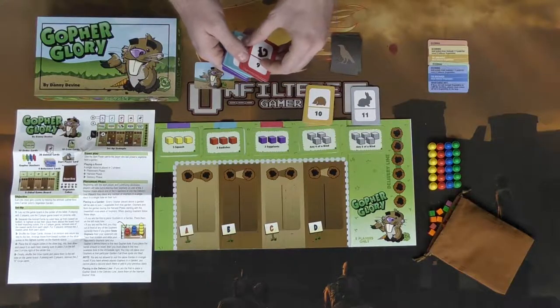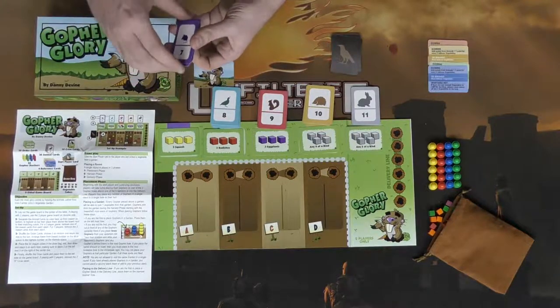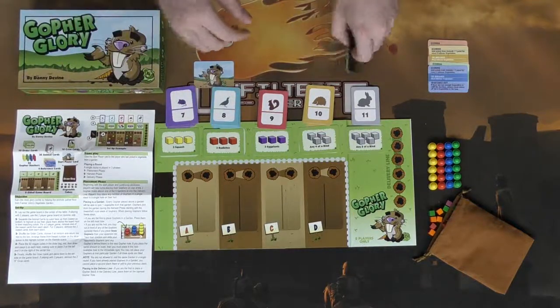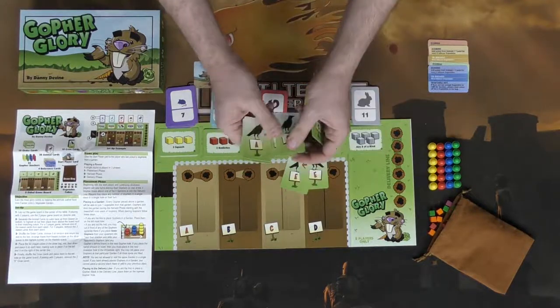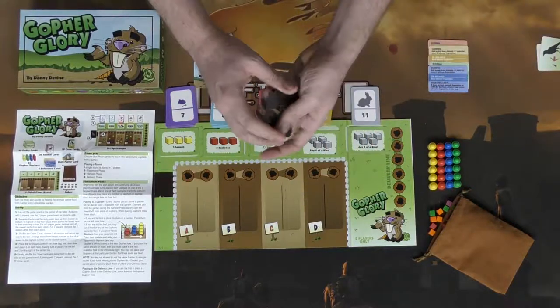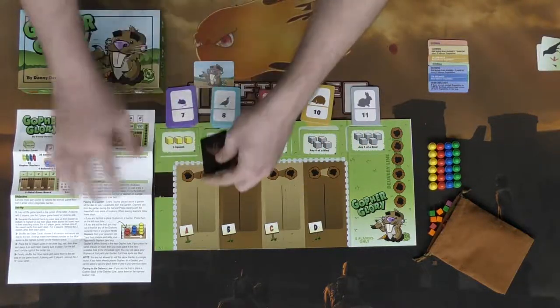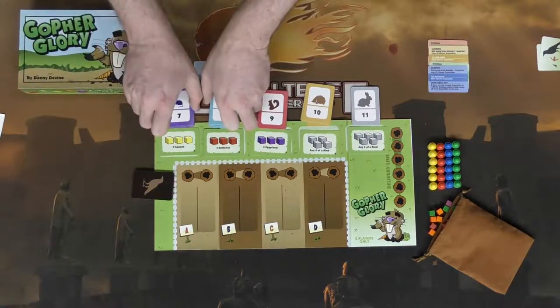Next, take the crow cards. In a two-player game, you're going to take out the E-cards for the crows because those will not be utilized. After shuffling the remaining crow cards, place them over here on the side of the board. These will come out at the end of every round and do something unique to the vegetables that players are able to take.